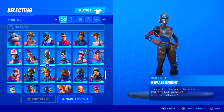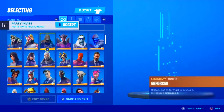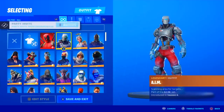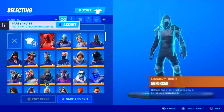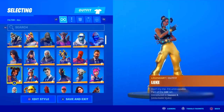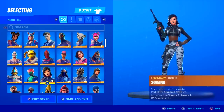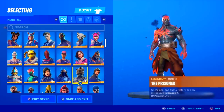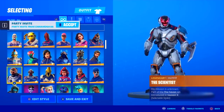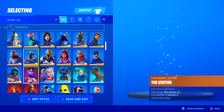A lot of players are expecting to see a female Black Knight come into the game. For the secret skin — you guys know we always get secret skins for the season's Battle Pass — we've had the AIM skin, the Enforcer skin, the Ruin skin, the Singularity skin, the Serrano which was last season, the Prisoner skin, the Scientist skin which had a female version that came out in the shop, and the Visitor from Season 4.